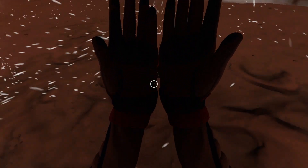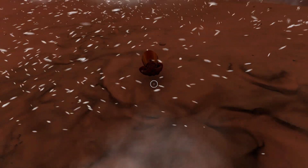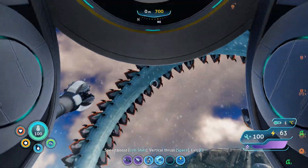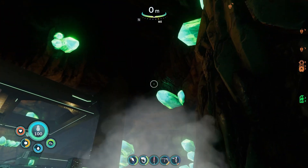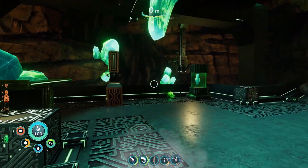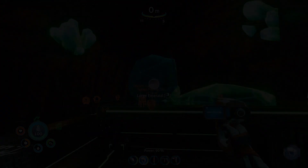Hello everyone and welcome back to my full release of Subnautica Below Zero walkthrough playthrough. Last episode we checked out the Trivalve land animations, braved the ice worms and the Artic spires, and found another Architect body cache. This episode I'm hoping to find the final Architect component, so without any further ado, let's get into it.